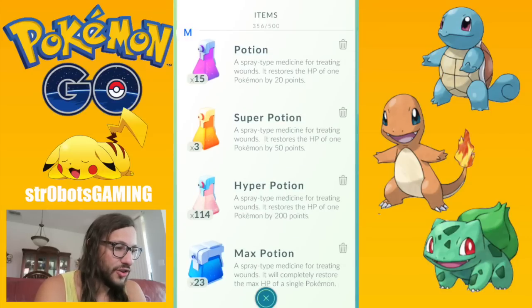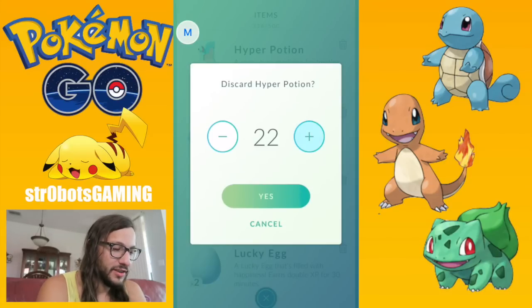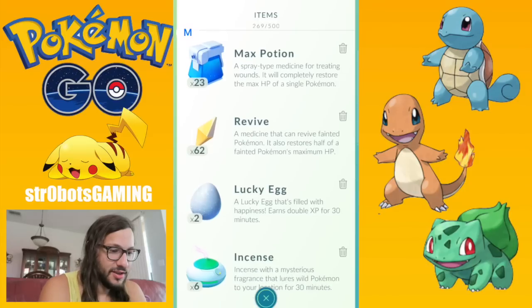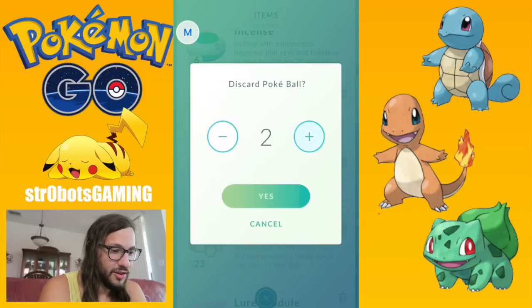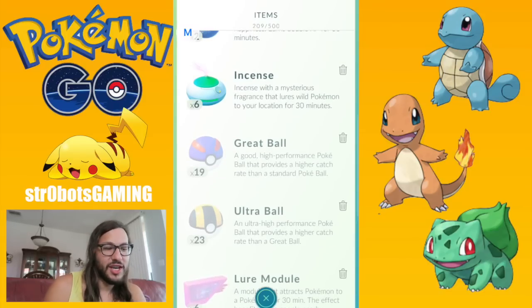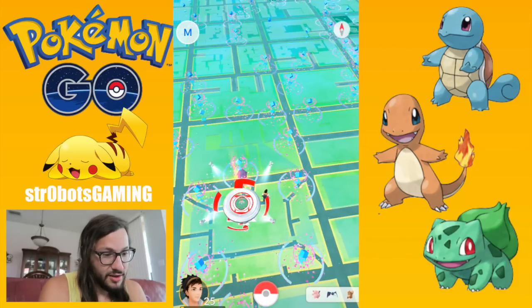The very first thing you do is trash anything that is not balls. I don't need super potions. Maybe I'll leave myself some hyper potions. If you just hold the plus sign, it goes a lot faster. Pokeballs — we're going to sell all of those. If you ever need them, you can get them super fast. We're going to collect tons of them anyway. I'll keep a few raspberries. The whole point is to go around as fast as you can, spin the stops, and every couple minutes just trash everything that's not great or ultra balls. Make sure you have plenty of space.